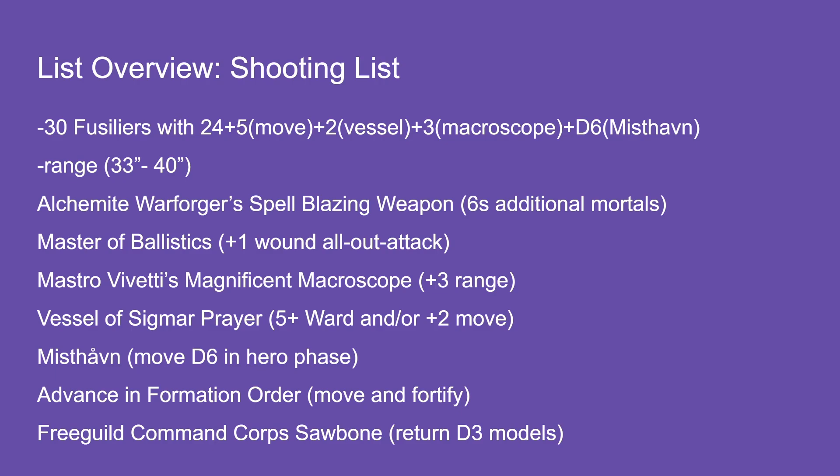All those things combined, the Fusiliers have a range somewhere between 33 and 40 inches — which is a lot. When I'm measuring out ranges during deployment, I'm measuring 40 inches from the Fusiliers. Then all the other buffs: Blazing Weapon, plus one to wound on All-Out Attack, extended ranges, five-up ward, ability to return D3 models. He's all in with this block of Fusiliers.